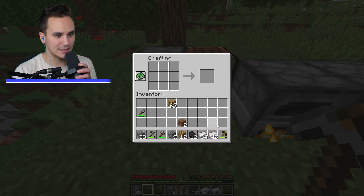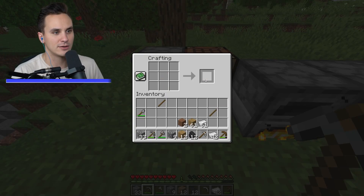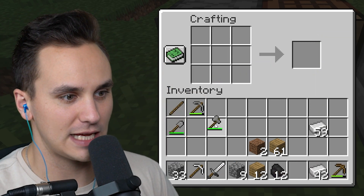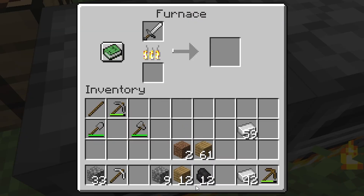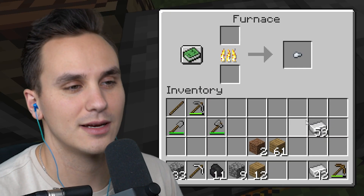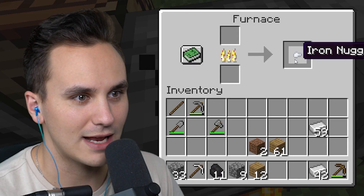Let's take one of these stacks of iron ingots, craft ourselves some sticks, and make an iron pickaxe. Can we put this inside the furnace and just blast it? We can! I thought that was going to be more spectacular — it's just an iron nugget. Really disappointing after all of that.